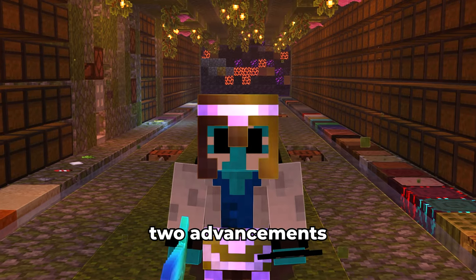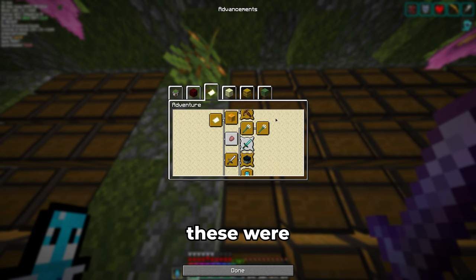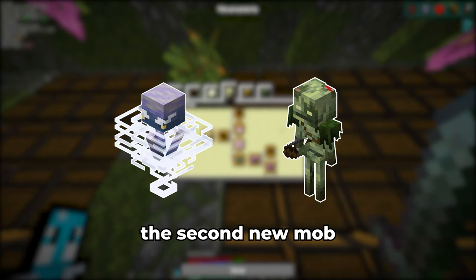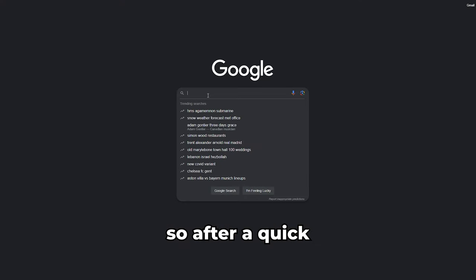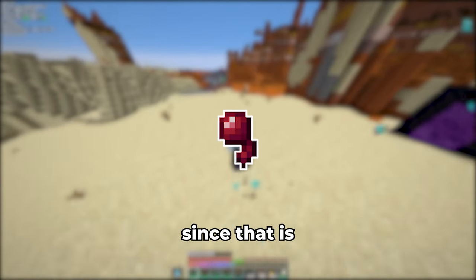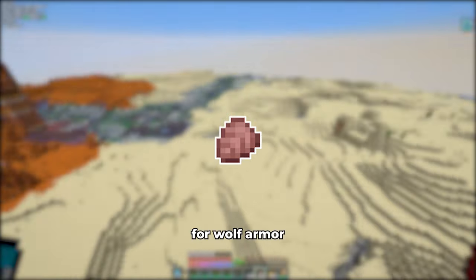I also found out two advancements I had gotten in the sixth episode of this series I no longer had completed. These were Monsters Hunted — where I now also need to kill a breeze and a bogged, the second new mob in this update — and Two by Two, where I am now missing the armadillo that I have never bred. After a quick Google search, I found out armadillos spawn in warm biomes.